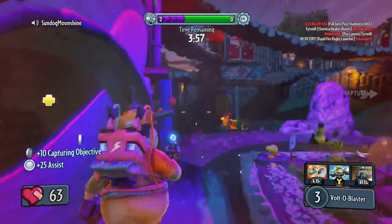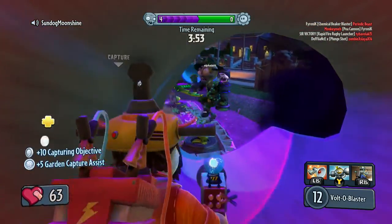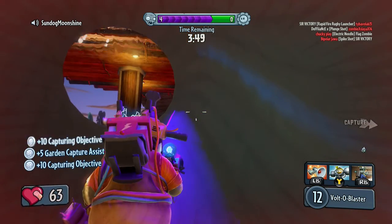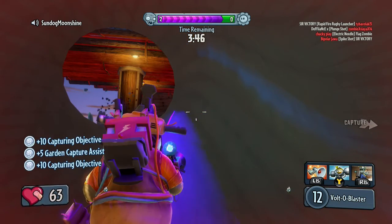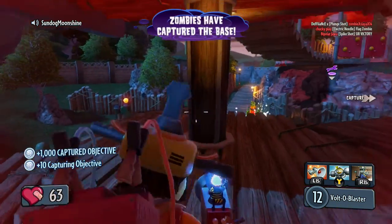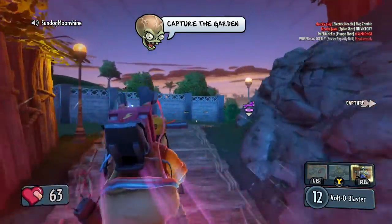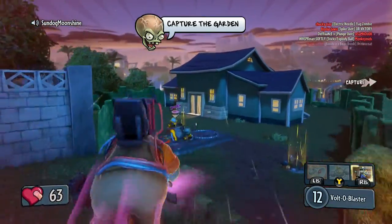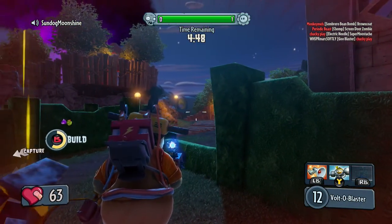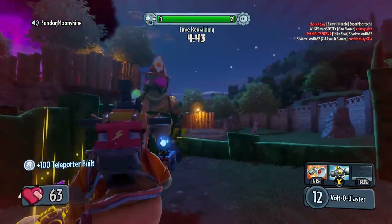Get out of here. Alright, we're good. At least I think we're good — yeah, we got it, awesome. I wonder if I can get past them without them even noticing. I did it. Get the teleporter up, get these things up.